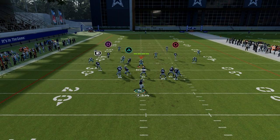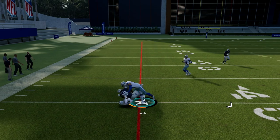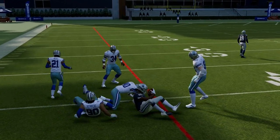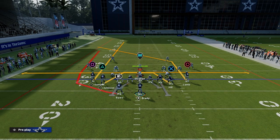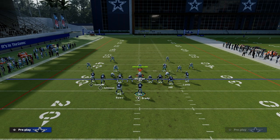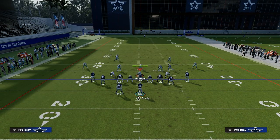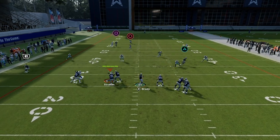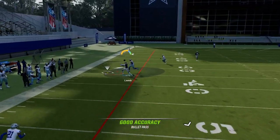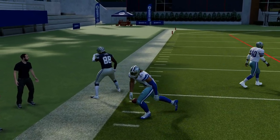The next route on this play against zone is really this route to CeeDee Lamb. You want to free form that down once you see the safety turn their hips backward. It's going to give you the ability to put the ball in a spot where only your receiver can catch it, just like that. If it's cover three, you'll get a little bit cleaner separation — you can kind of wait on this all the way and just put the ball to where the receiver can catch it.